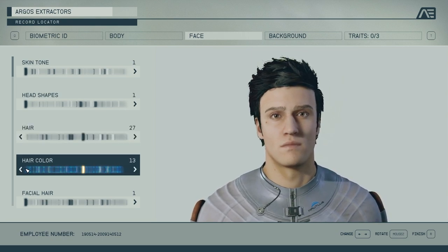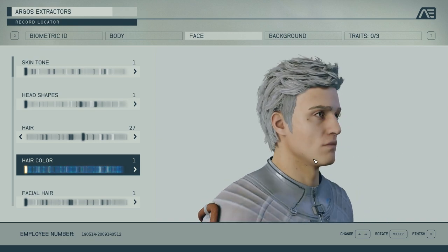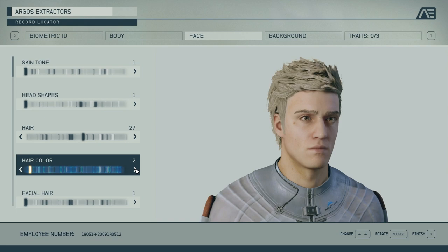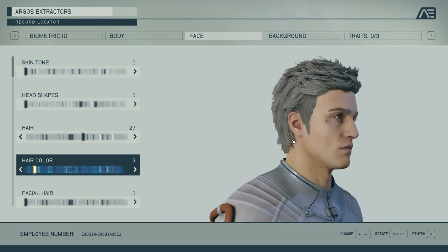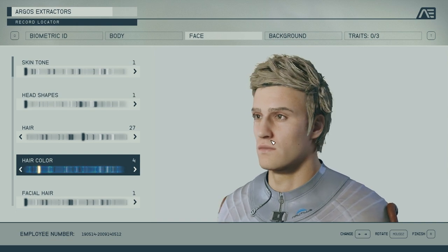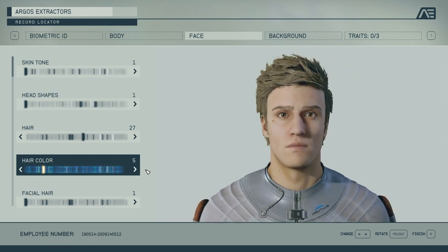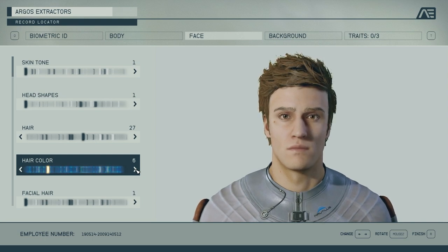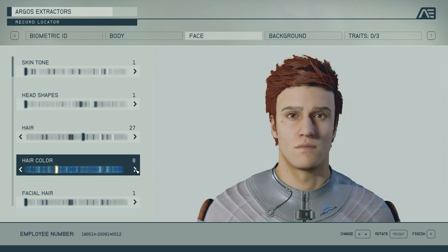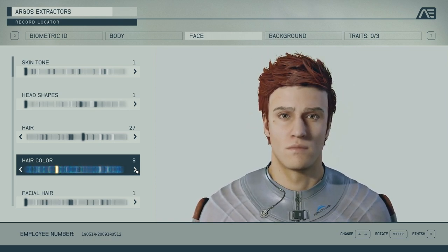Now the hair colors — pretty nice options to choose from. I mentioned this before, but the hair colors, one thing that could have been improved is giving a little bit of control over maybe grain and highlights and combining hair colors. Something like what they did in Baldur's Gate would have been a nice addition.